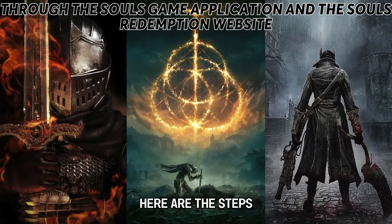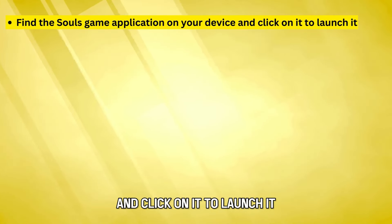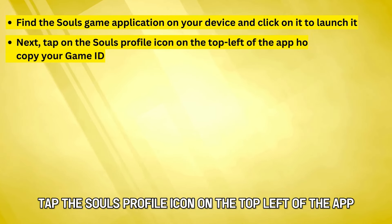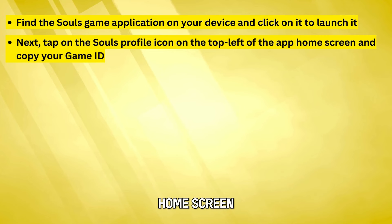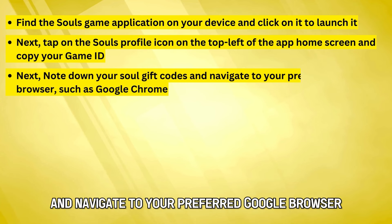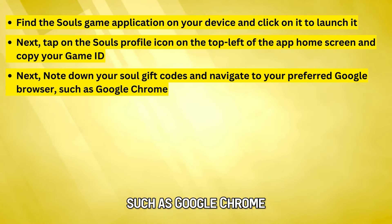Here are the steps. Find the Souls Game application on your device and click on it to launch it. Tap the Souls profile icon on the top left of the app home screen and copy your game ID. Note down your Soul gift codes and navigate to your preferred browser, such as Google Chrome.